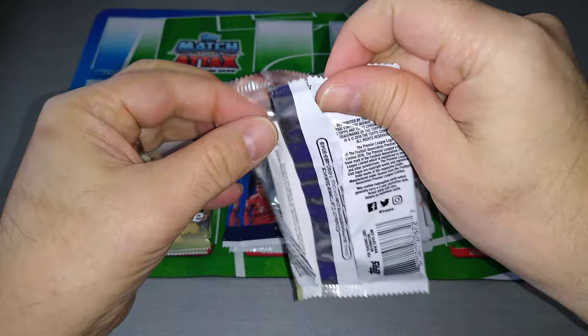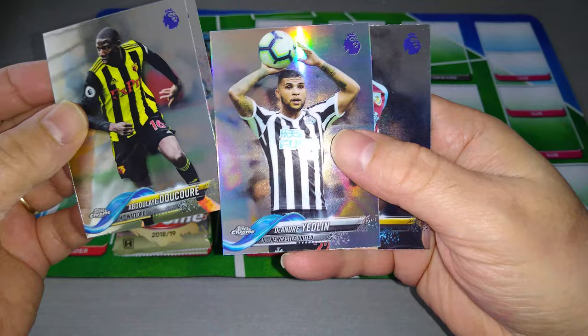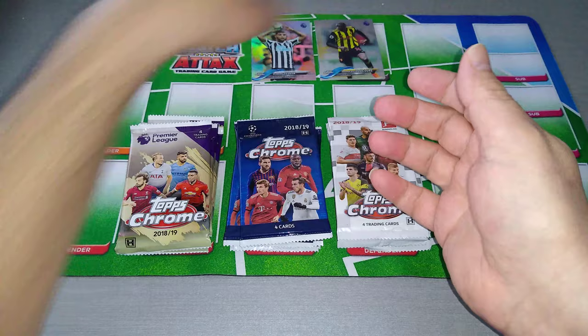Topps Chrome Premier League, let's see what we pull. Here's Decorey for Watford, Jimenez for Wolves. Here's Hayden, and Yedlin — Yedlin is a refractor, as you can see, it's a silver. And Chris Wood for Burnley.